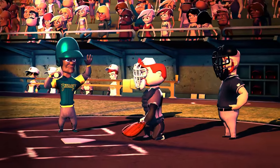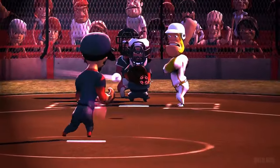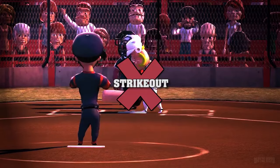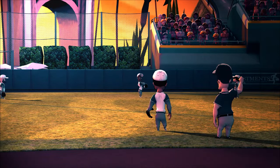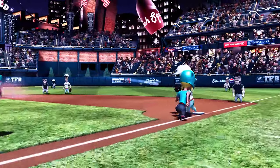The batter can be put out in several ways. The first is if three strikes are called at an at-bat — that's called a strikeout. The second is if a defensive player catches a ball put into play by the batter before it lands on the ground. The third way is if a defender, while holding the ball, touches first base before the batter gets there.